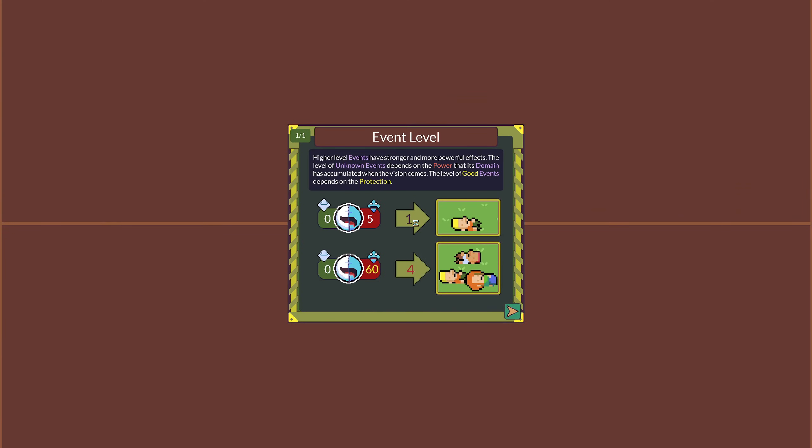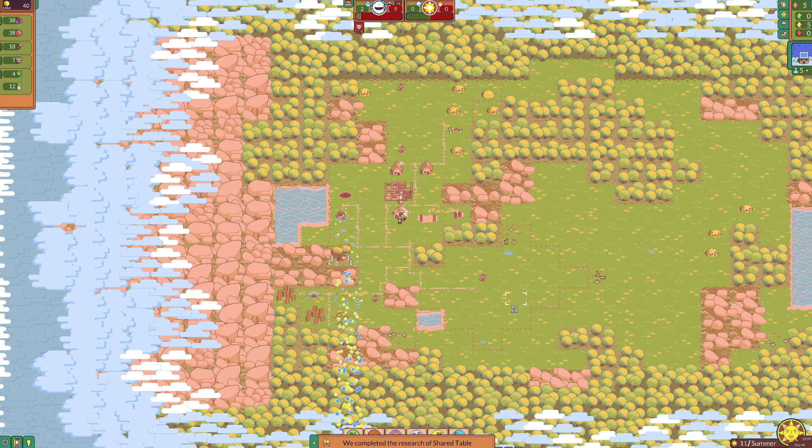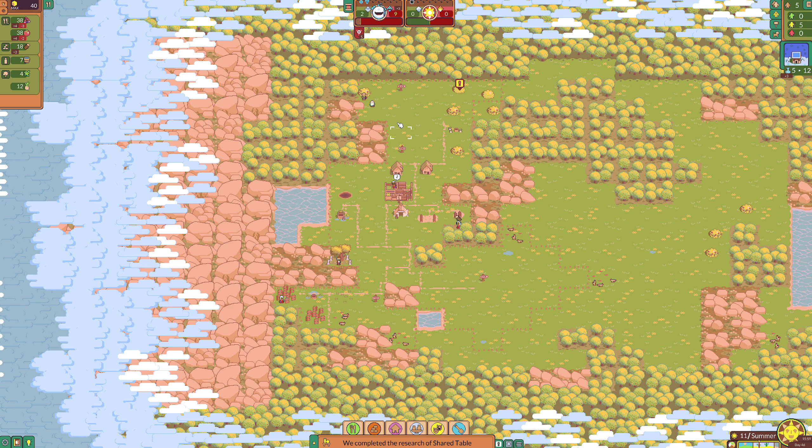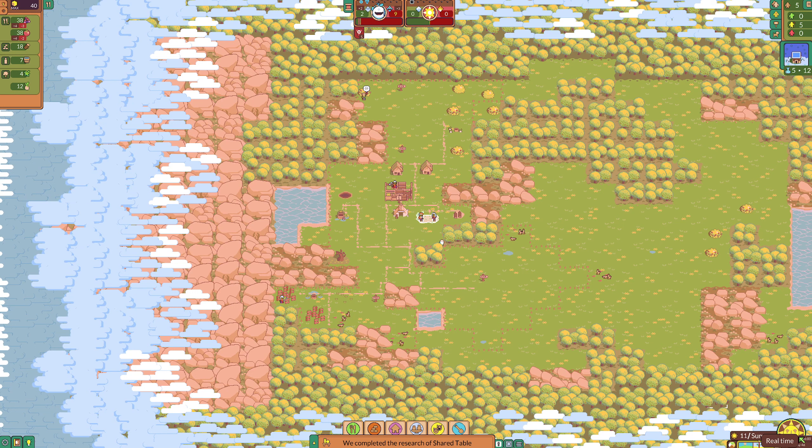Event level — higher level events have stronger and more powerful effects. The level of unknown events depends on the power of its domain accumulated when the vision counts. The level of good events depends on the protection. Are we already getting negative effects? I need two pips. Get this up and running — I didn't realize that was already generating 3, I thought we had more time.